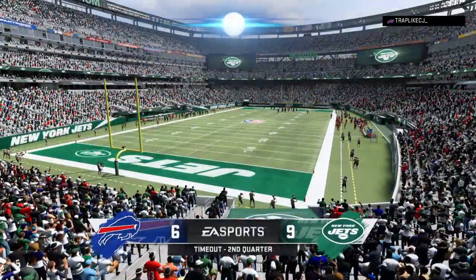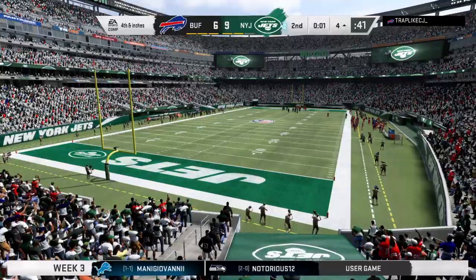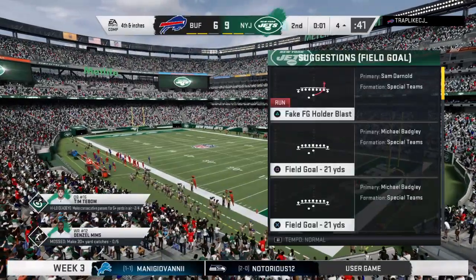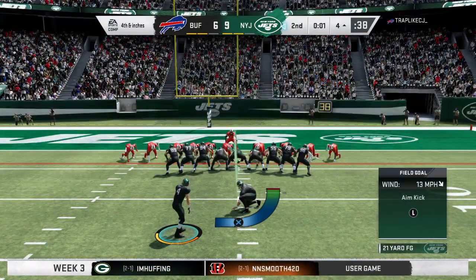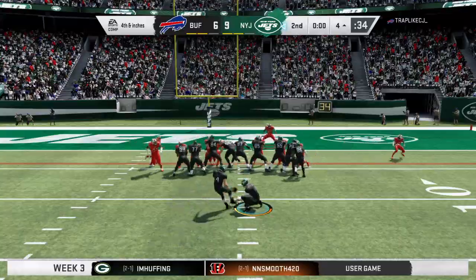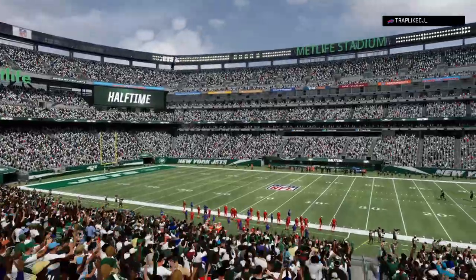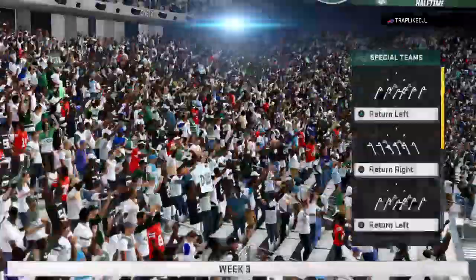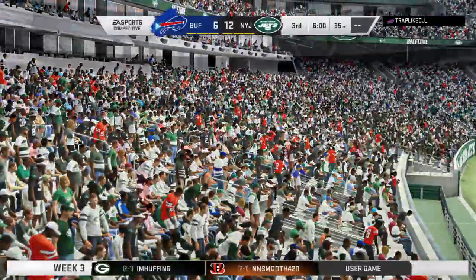With just one second remaining in the first half, they'll call the timeout. On is the field goal unit — a timeout coming here defensively on fourth down. With one second left in the half, the field goal unit is on. From the right hash, should be an easy one. Badge will be able to knock this one through. We have reached halftime in what's a six-point game at the break. We'll send you down the coast to Orlando, where we find Jonathan Coachman ready with our EA Sports Halftime Report.